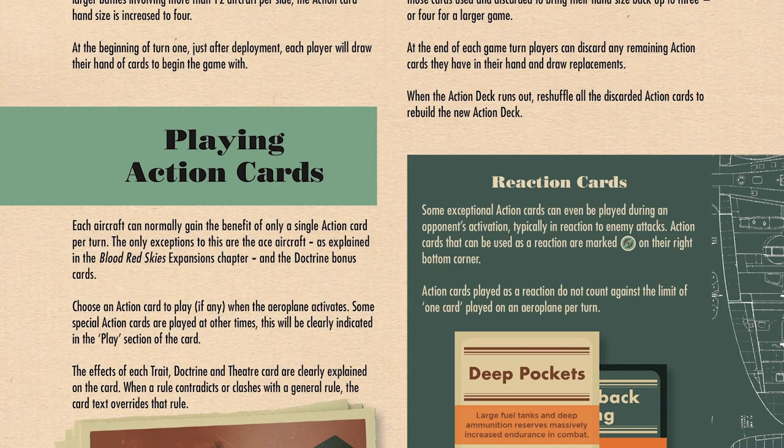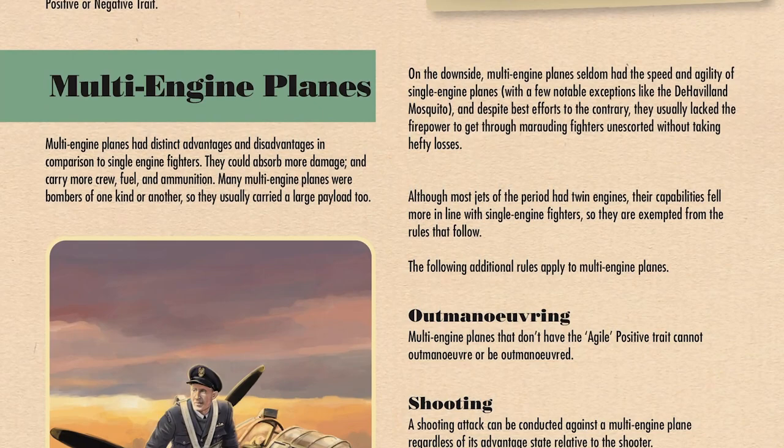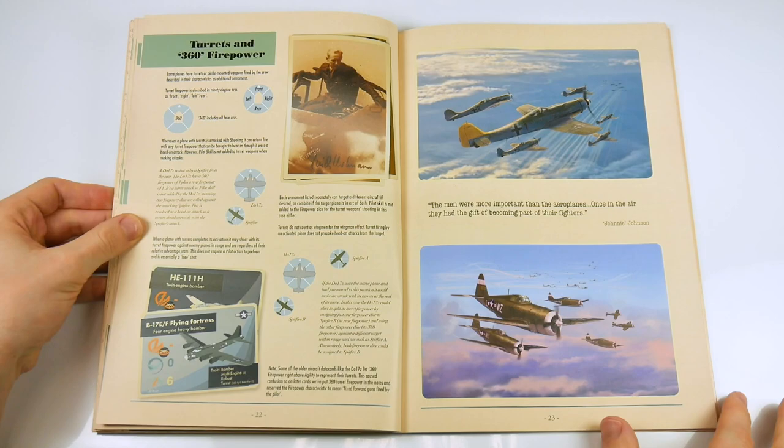Many of the rules have been altered as a result of further playtesting and feedback from many players. The next section contains new rules for aces, optional rules using the action decks in a different way, the use of traits, bombers and multi-engine aircraft, and the use of turrets during the game.